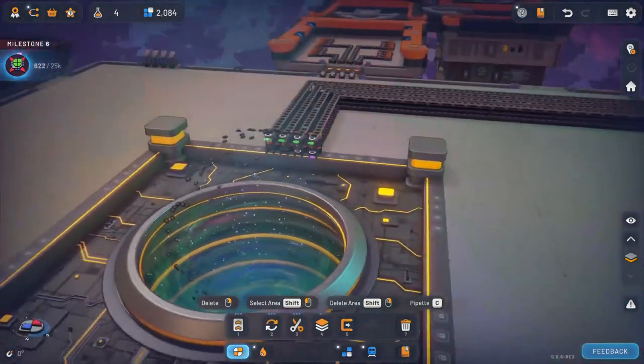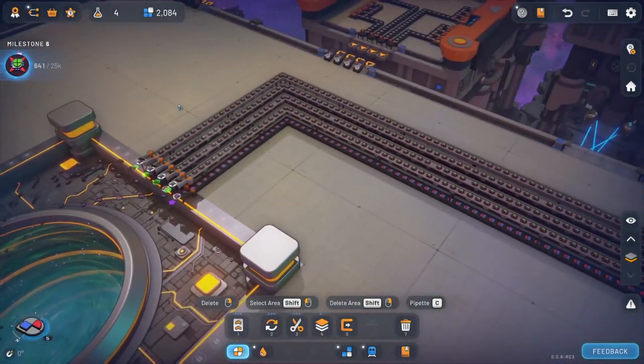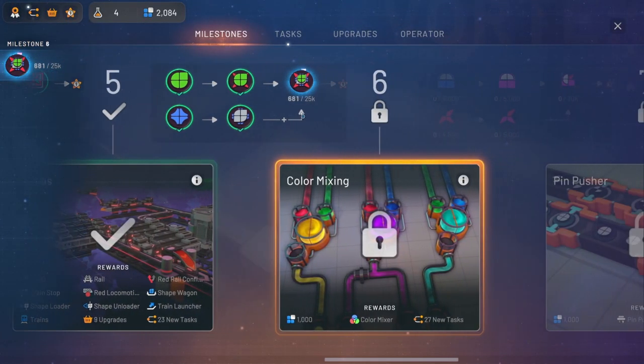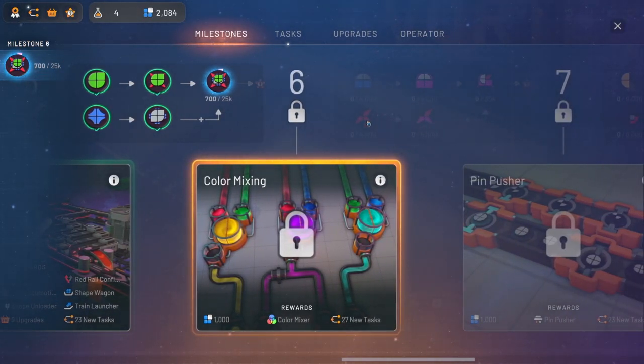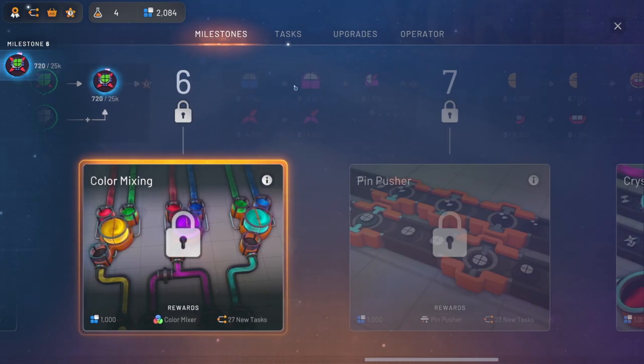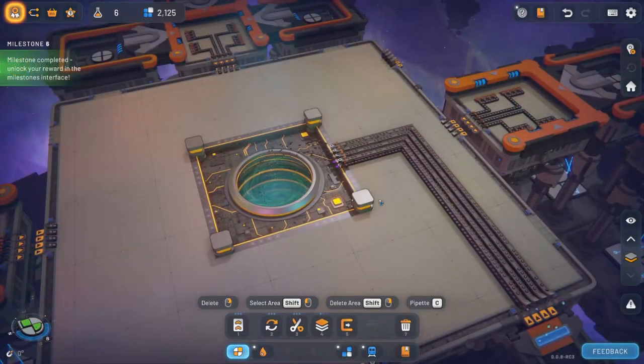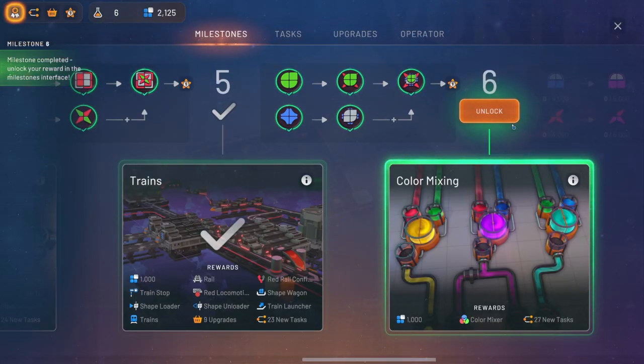Numbers are going to go up pretty quick, so I'm going to sit here and wait. The next milestone we're going to get is going to be unlocking the color mixing, and we'll be able to get it involved with this stuff over here. We'll see how that goes. It seems that we have this all completed now, so let's go check out our next milestone.